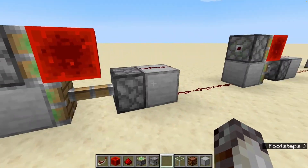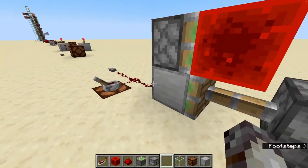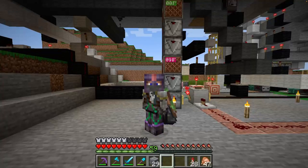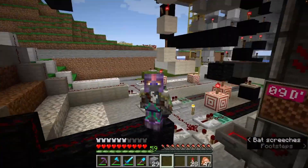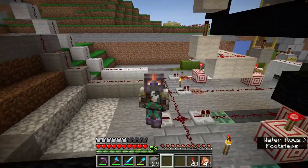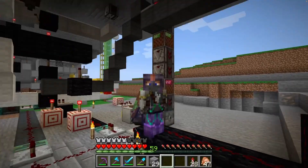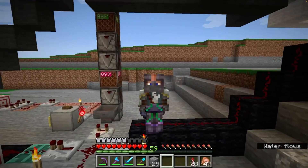The zero-tick repeater uses two sticky pistons, two blocks, one Redstone block, and of course your wire to send the signal in and out. That should do it for transmission circuits — creative ways to send signals up and down and side to side. In the future we'll go over timer components, signal lengtheners, and all the different varieties of Redstone circuits. Stay tuned for that, thanks for watching, and I'll catch you in the next one.